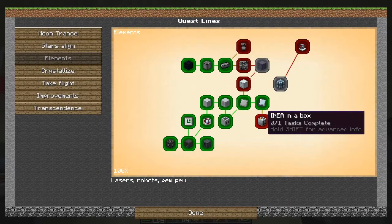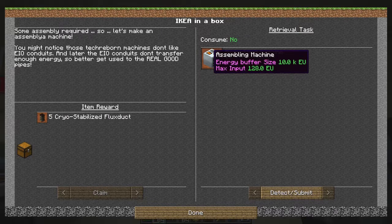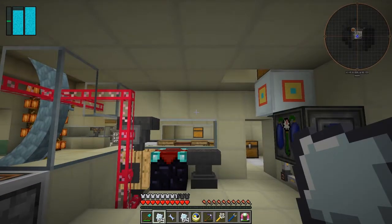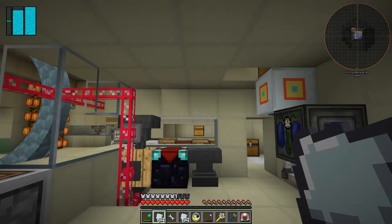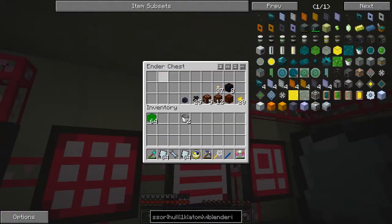Now I think that's the stars line. So we get a sodium tank, let's claim that and done. Now that will open up this one - 'Ikea in a box' - and we get five cryogenic stable items for making an assembly machine. The only problem is I need 32 blocks of dash and I haven't got that yet because the mine is still too low, just doing subsurface rock and surface rock.